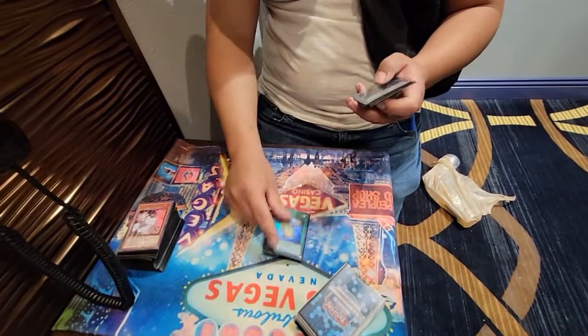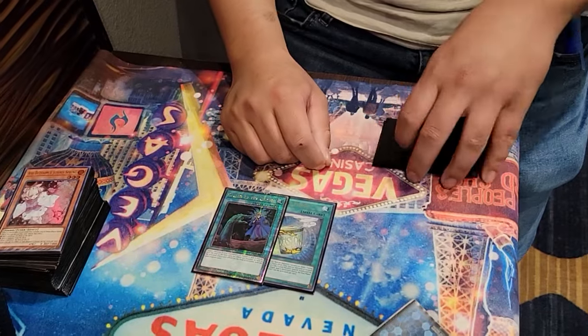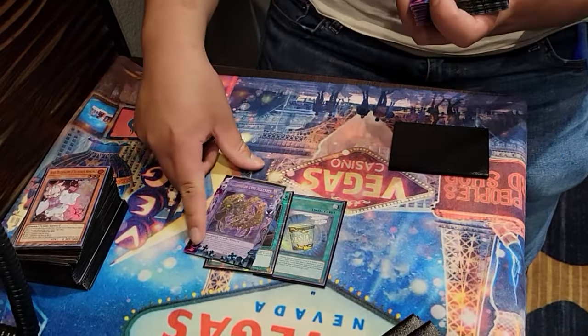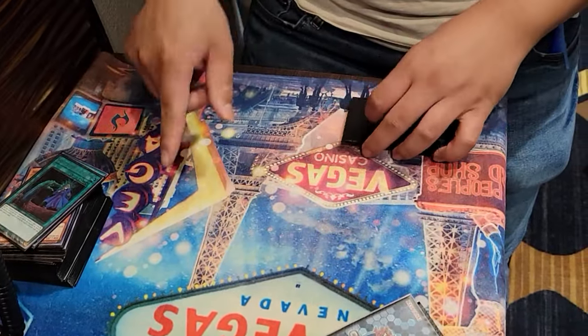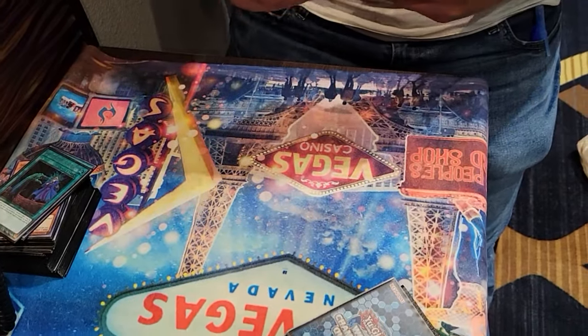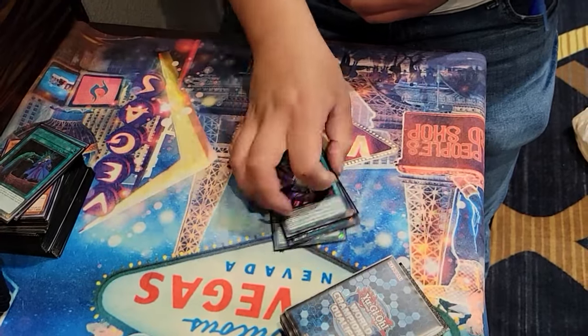We also played Instant Fusion and Call of the Haunted. Instant Fusion is broken because in the extra deck we play Millennium Eyes Restrict. You just Millennium Eyes and then play around any hand trap. It's also a level-one extender because you can make it into an Xyz. Then we play triple Droplets with double Talent. Pretty good cards.